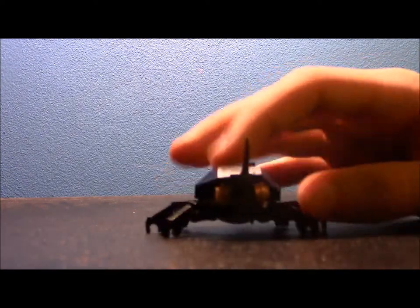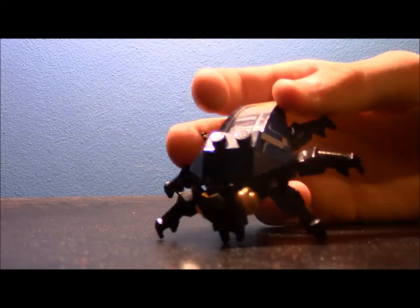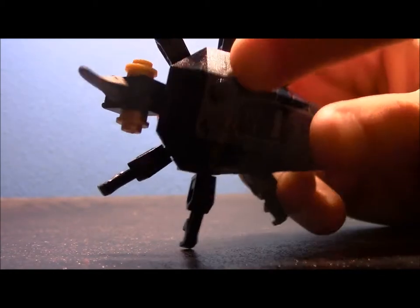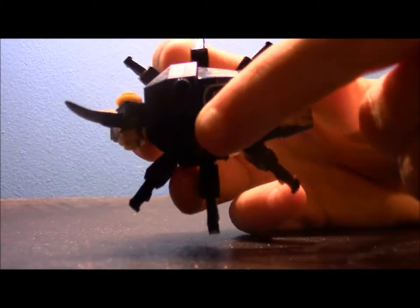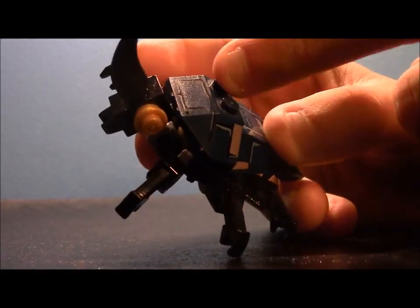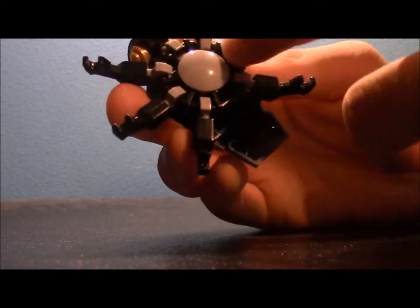Next is the scarab beetle. Those pieces are printed — this one right here is printed and this one is printed. The lighting makes it hard to see but there we go — you can see the printed details. That's way cooler. You can see the legs are attached.